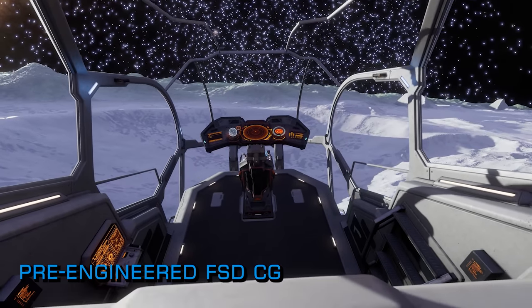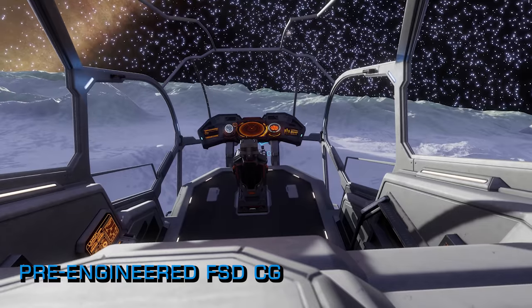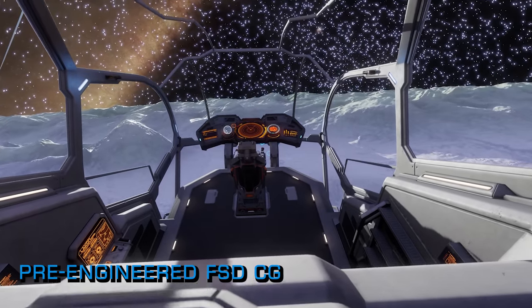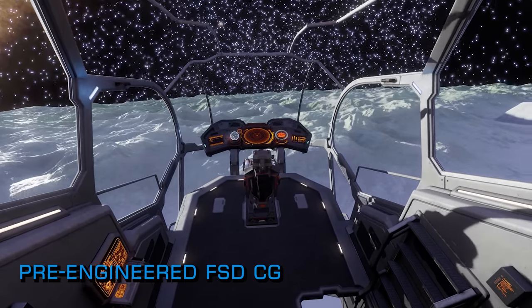It's possible that once the bubble end completes, commanders and carriers could end up using the existing bridge route itself to supply Colonia with the goods it needs to complete the CG, so we'll see how things pan out over the week.